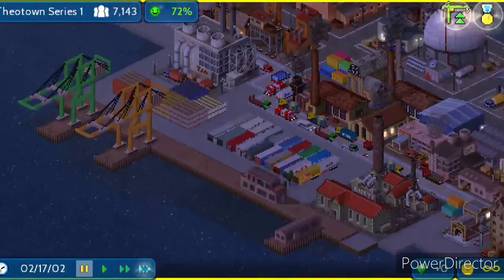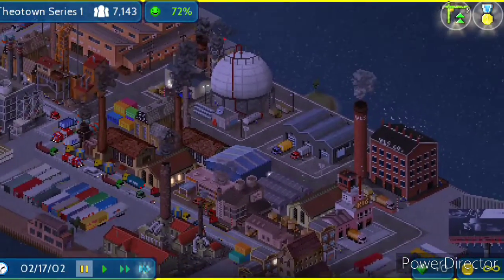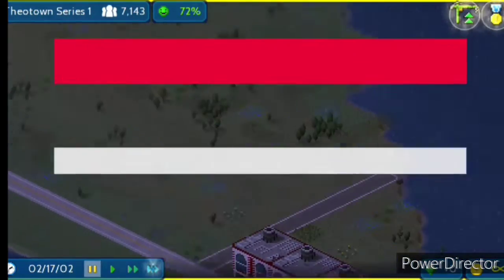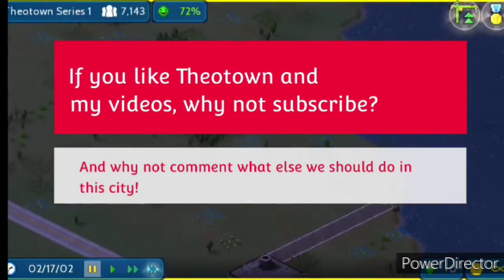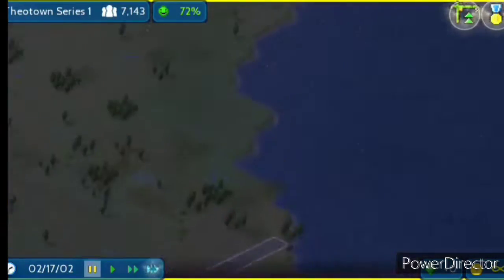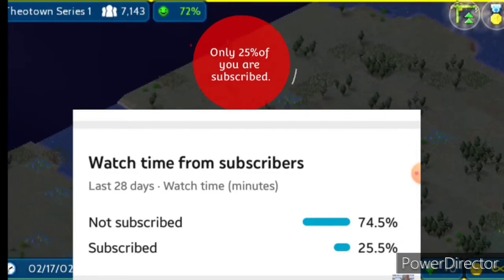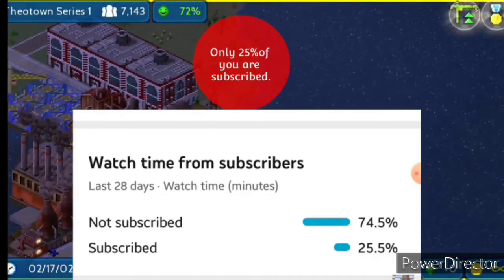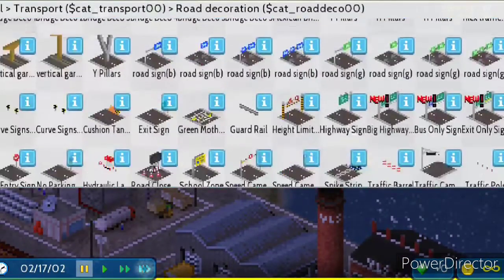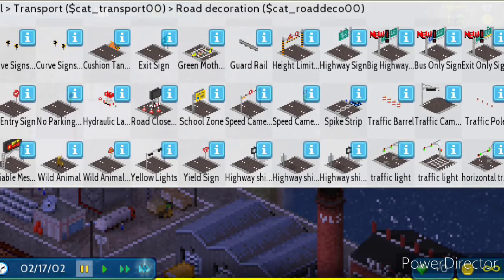I changed this road from a country road to a poorly maintained road, and I'm going to continue the industrial area right here. I said there would be some harbors around here back in episode three, so that's what we're going to be doing today. But first I wanted to expand this, and I can't seem to put traffic lights on this road.